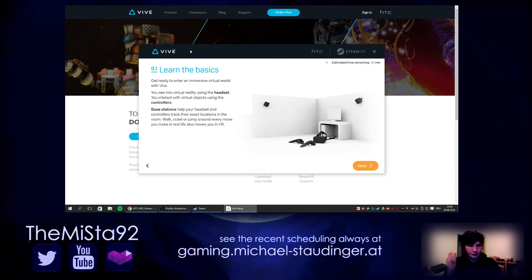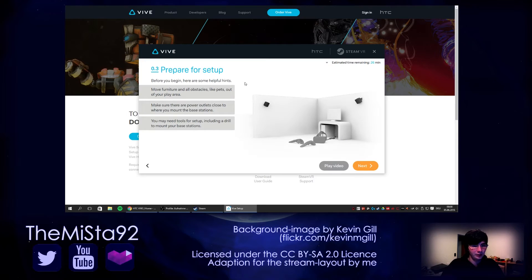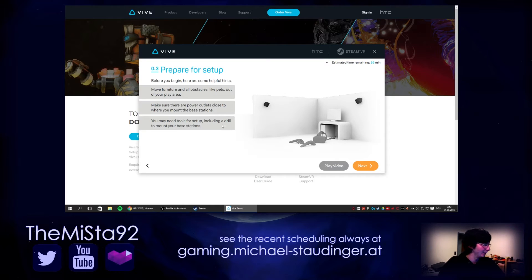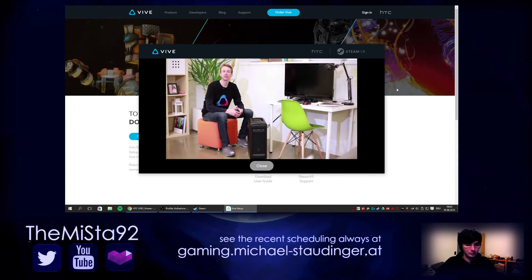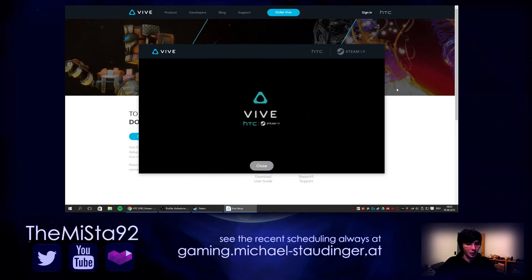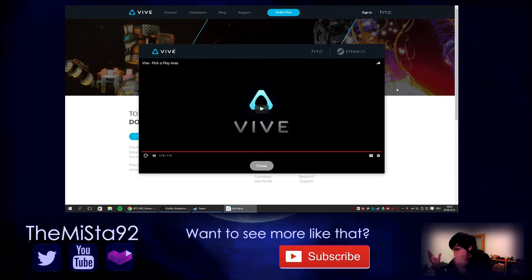Get ready to enter an immersive virtual world with VIVE. You'll need a headset and a base station. The minimum room size is 2 by 1.5 meters. Move furniture and all obstacles out of the play area. I would say my playroom is fully intact right now — I can move my pets. Make sure the power outlets are accessible and position the computer just outside the play area.